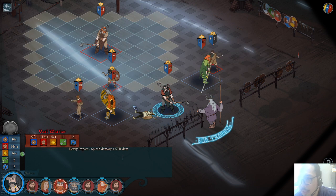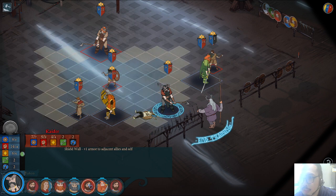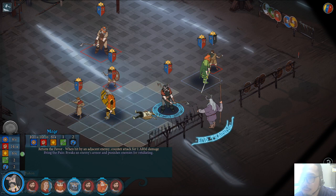I want to be at the edge of his ability to attack. He will go, and then who goes after this guy — Moger. So I need to position Moger just right for this matchup.